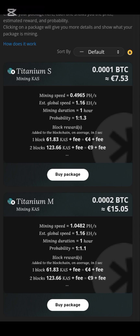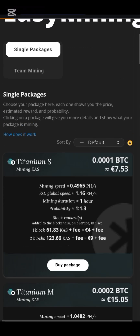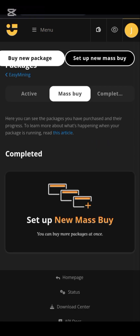You'll be getting about four euros every one hour. That's how you can easily mine on this website. Now, if you want to maximize your earnings — this is the second step — click on the menu and you will see 'Max Buy,' which means you want to maximize your setup.